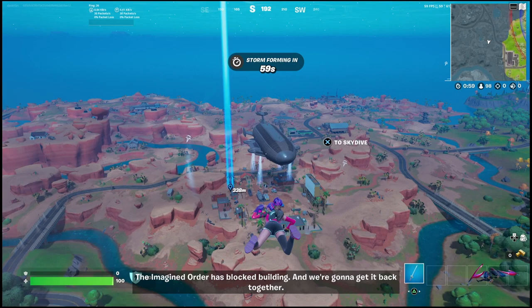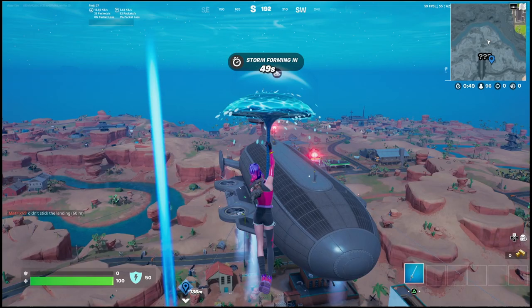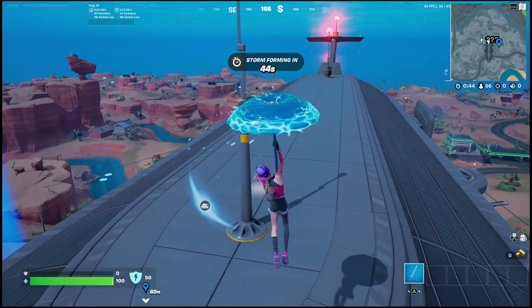You can go to any of these ships in order for it to start working. There's going to be a bunch of loot all over these airships, and there's also going to be some IO forces inside as well. I suggest landing at the top so that you can get yourself a weapon, otherwise you're going to be defenseless against all the enemies inside.